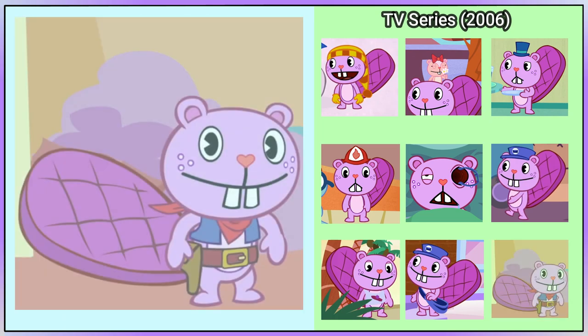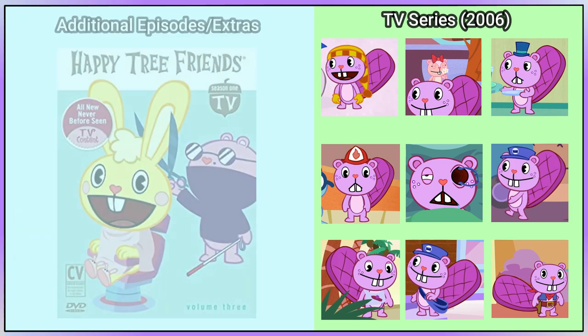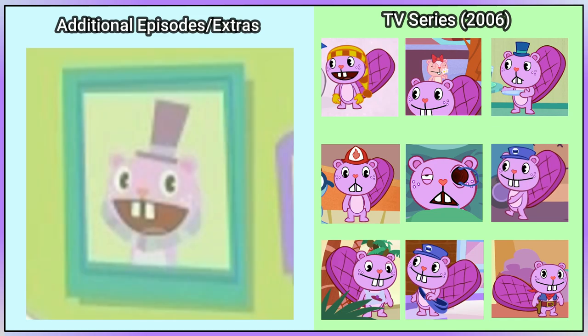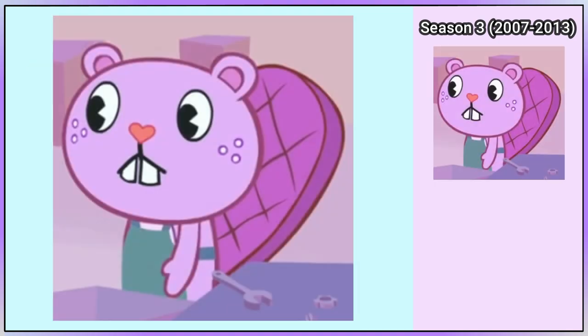He is dressed as a cowboy in Double Whammy Part 2. In the TV series Vol. 3 DVD, there is a picture of Toothy with a very tall top hat, and he seems to have a beard. In Wear Screwed, which is part of Season 3, Toothy has an apron.